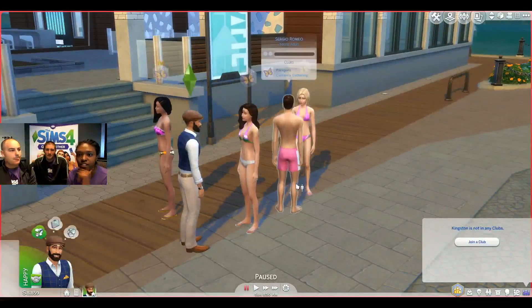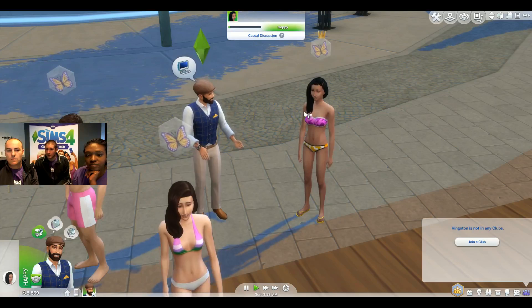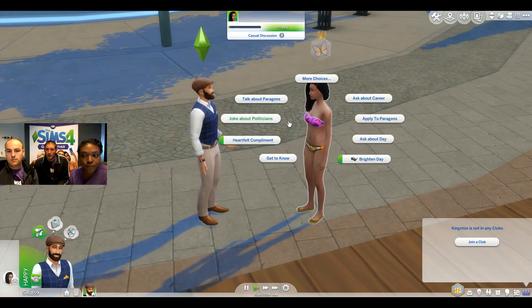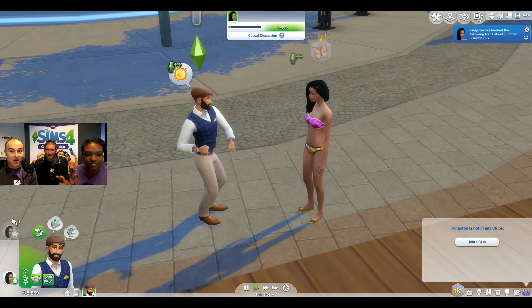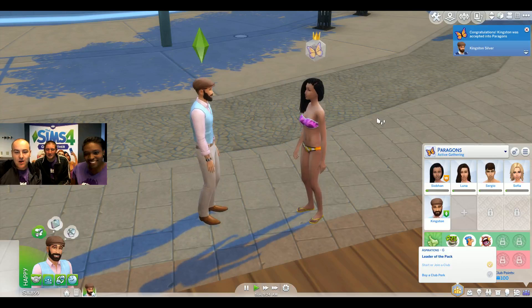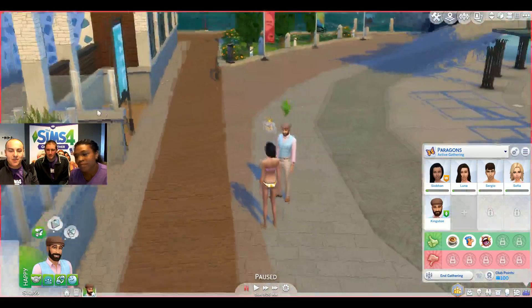We're going to build a little bit of a relationship with her. We didn't want to make joining clubs difficult, so it doesn't take very much. You want to talk to them, build some relationship, run a couple of socials, and then use the new club menu. We can apply to the Paragons now. We've joined! A couple things just happened — we've been introduced into the club and put in the gathering, and we're all wearing club outfits. Everyone here in this club wears pink.